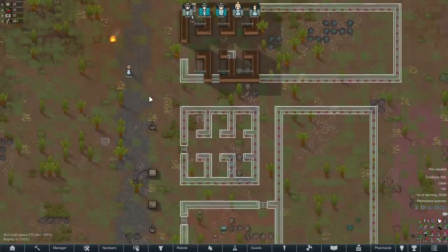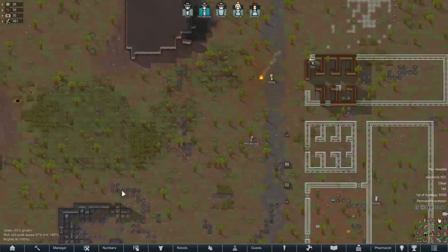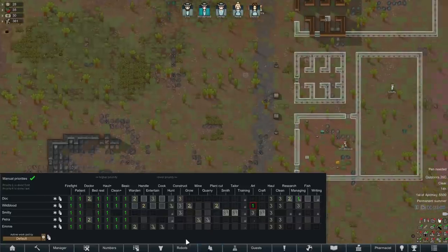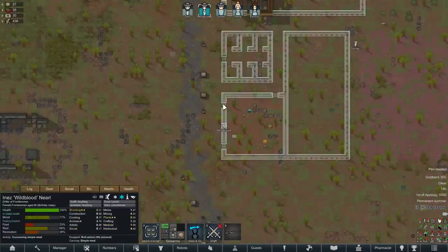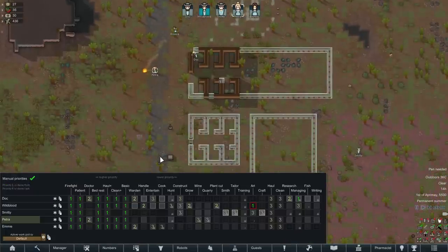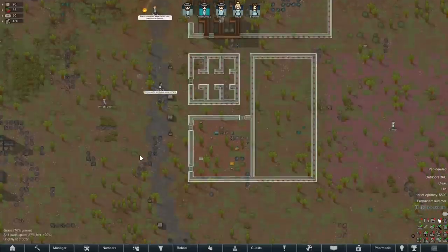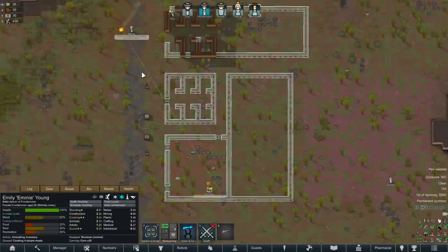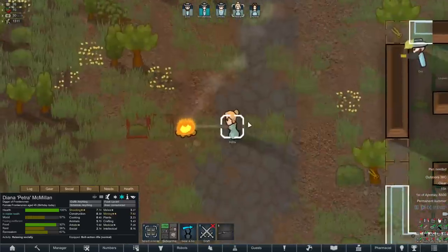We don't actually have to rush the hunting — we've got a little bit of meals right now. Should we do hunting a little bit higher priority? I think the growing and plant cutting has got to be higher. I could turn hunting on for someone else — Petra could go hunting. Let's grab the survival rifle for Petra. Petra's doing just hauling right now, which isn't a bad job, but let's throw a little bit of hunting in there for her. Clicked the wrong person — there we go. Petra, you rock!